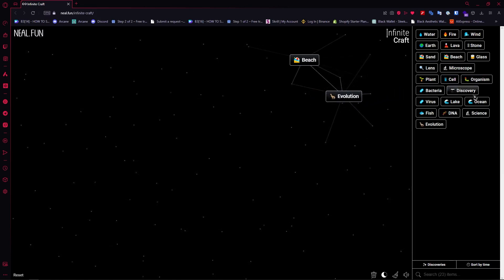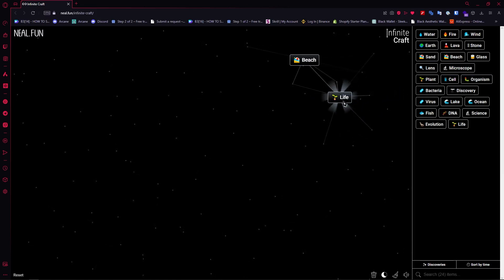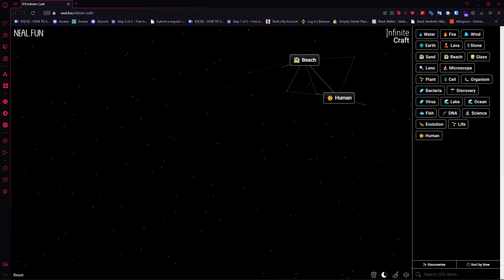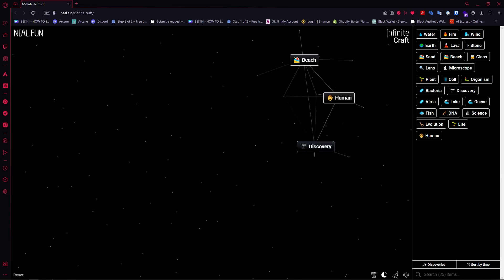Once you have science, go for organism to create evolution. Then once you have evolution, add an organism again to create life. Once you have life, add evolution and you'd have human.